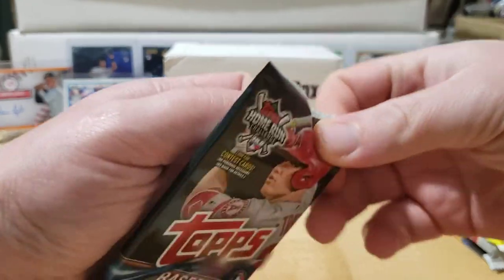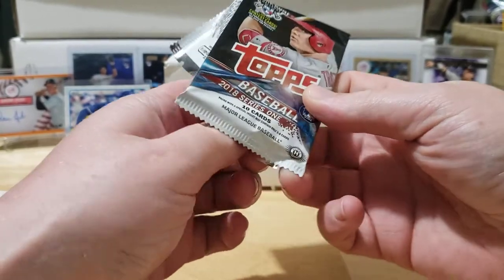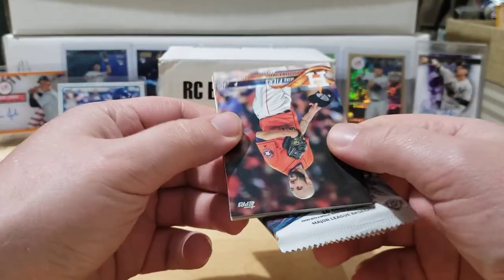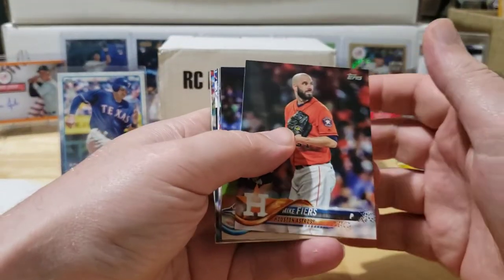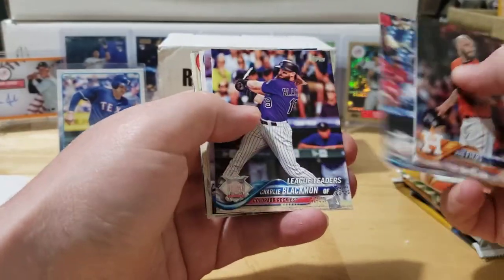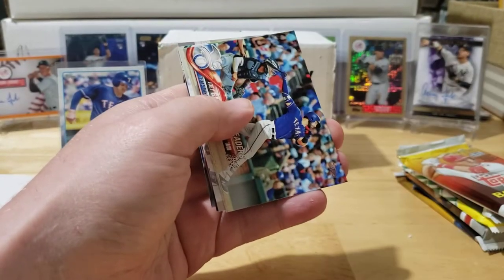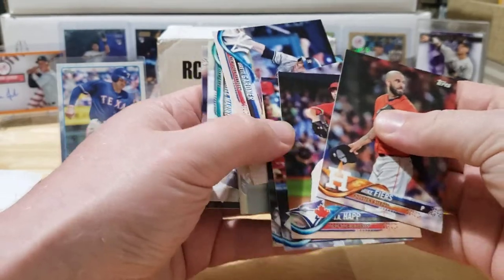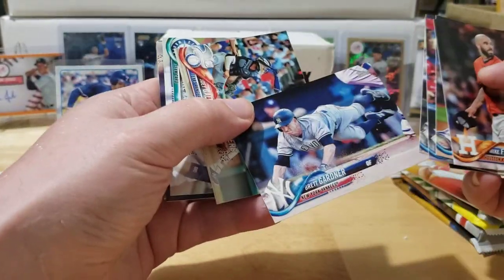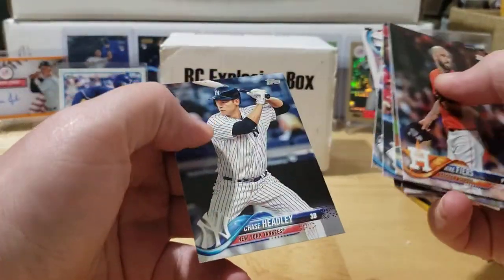2018 Series 1 — lots of ones we're looking for: Devers, Bellinger, Buehler, Flaherty, Robles, Duhart, Hoskins, and Verdugo. Mike Fiers, Jay Happ, league leaders of Stanton and Charlie Blackmon, Darryl Strawberry, Brett Gardner sliding into home at 37 — just looking for a short print possibility because that's a cool picture. Gallo Mariners team card, Craig Kimbrel, and a Chase Headley.